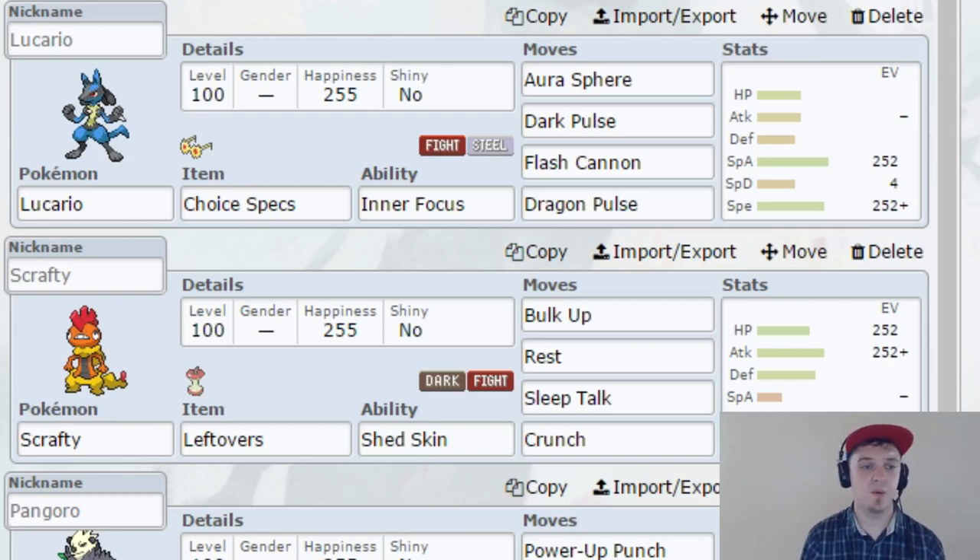I've chosen the Special moveset in this case. We've got Aura Sphere, Dark Pulse, Flash Cannon, and Dragon Pulse — which is kind of just a throwaway move I don't see myself ever using, but it's there if some Dragon Mono types pop up, which I see relatively often. Dragon is a pretty good type, although not so much with Fairy around. Fairy kind of changed up the whole metagame. We've got Flash Cannon just in case we do run across those Fairy types. Overall Lucario is extremely well built. I see myself using Dark Pulse and Aura Sphere more than anything else, and I'm glad to have him on the team for those resistances.